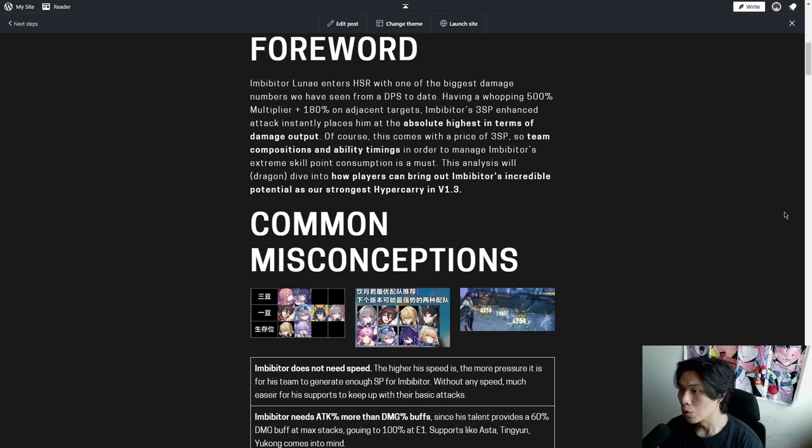Therefore, this analysis will dive into how players can bring out Imbibitor's incredible damage potential as our strongest hypercarry in version 1.3.